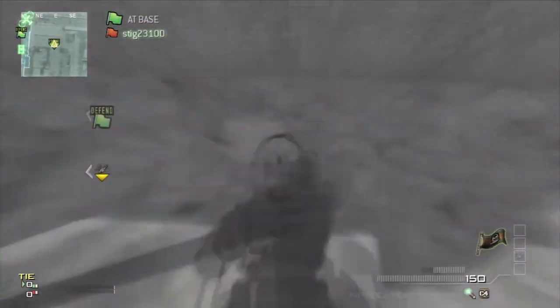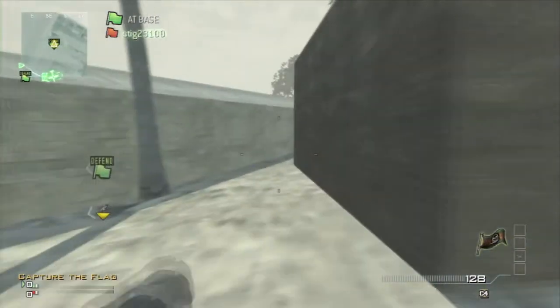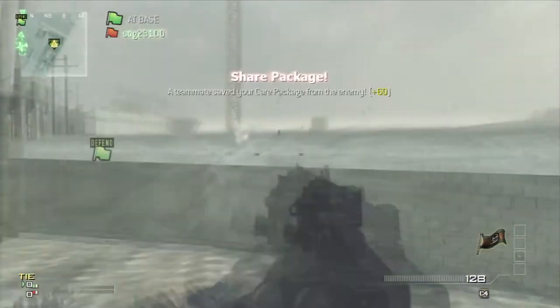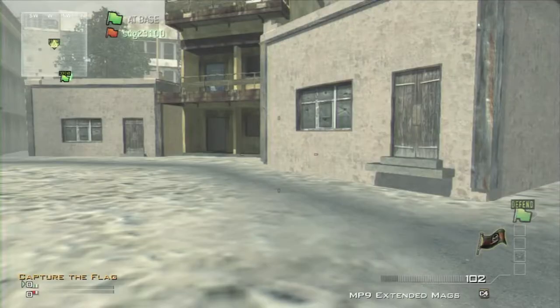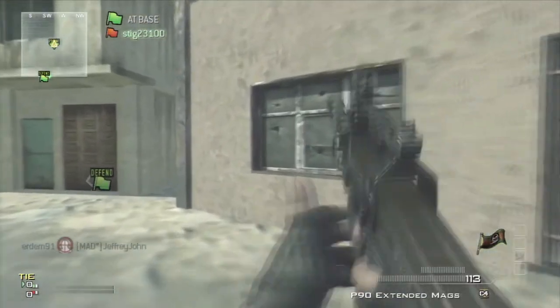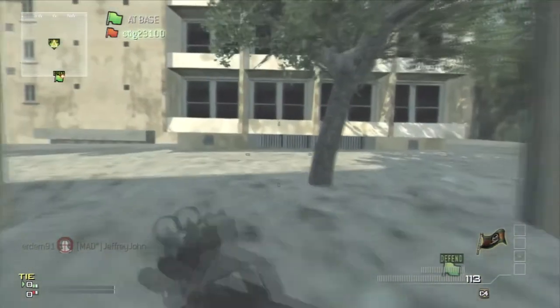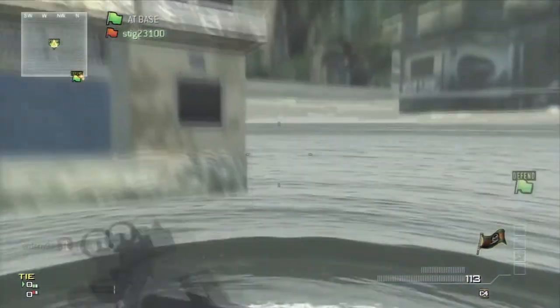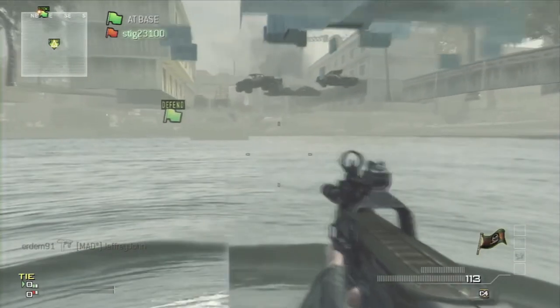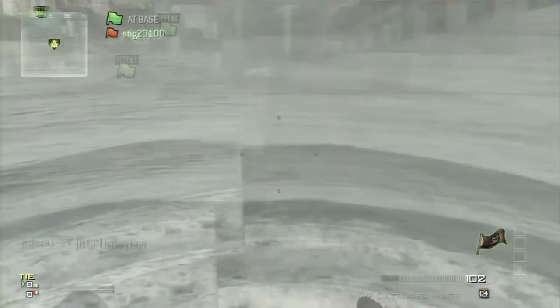You want to go to like the edge of the map — you do have to walk quite far — and get to the edge of the map and you should literally just drop down onto like a barrier underneath the map. So like this: I fall down and I land on top of a barrier.